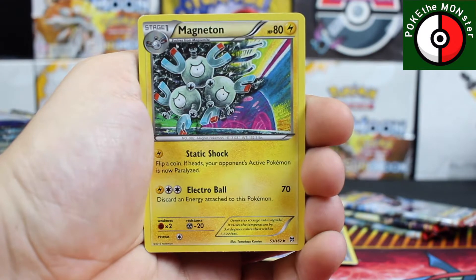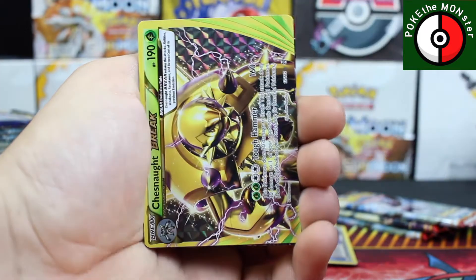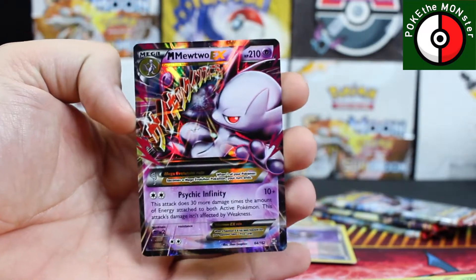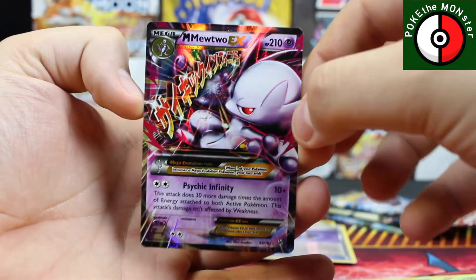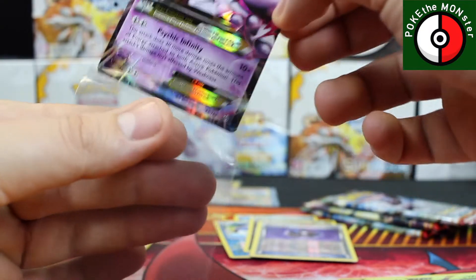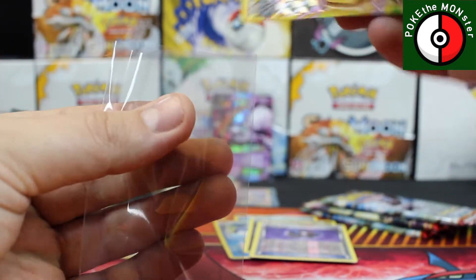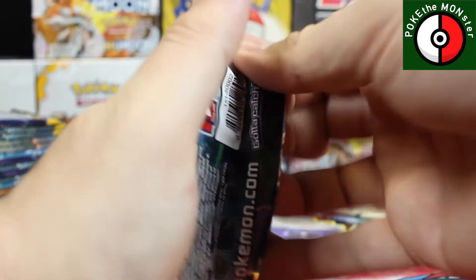Magneton, Wobbuffet, Quilava — another BREAK card! We got a Chesnaught BREAK this time, very nice. And our rare card — Mega Mewtwo EX! Holy shizzle, Mega Mewtwo EX — that's freaking incredible! So we got two BREAKs, a Mega Mewtwo EX, and a regular holographic rare. Let's see if that's it or if there's more to come.